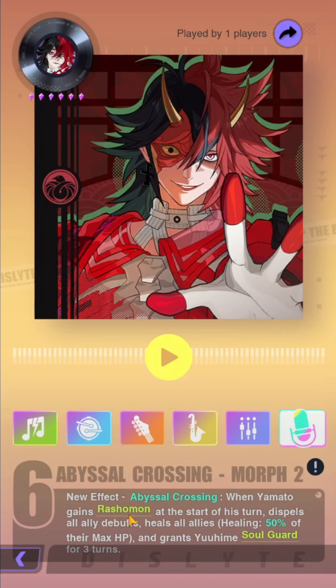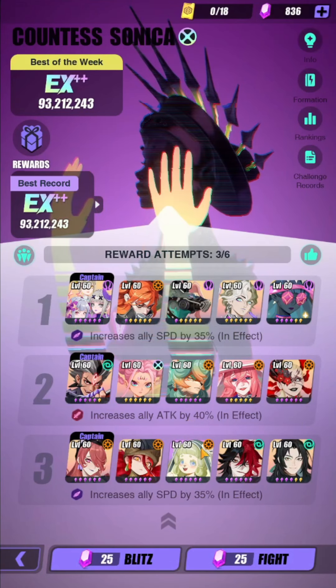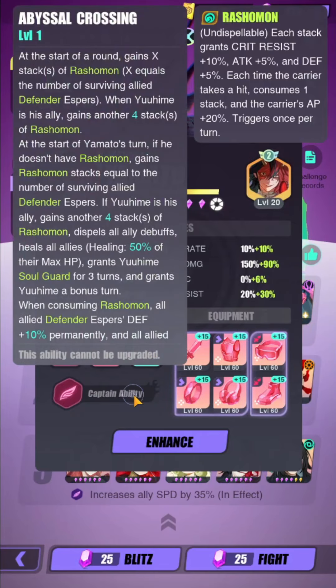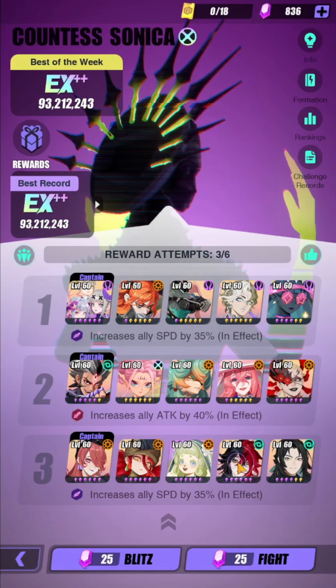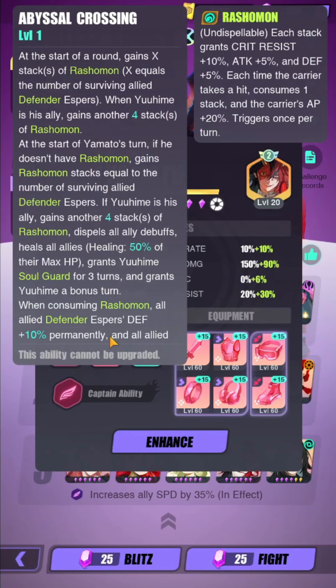The thing with R6 Yamato is that when he gets the Rashomon at the start of his turn, he will dispel all debuffs from your allies. The debuff dispelling is why he's pretty good for Sonika, especially when you run him as the sole defender of the team, because then he will only have one stack of the Rashomon. Sonika for team 2 and team 3 only has AoE attacks, which means Yamato will always get attacked by Sonika, remove the Rashomon stack, and when he gets his turn he's going to get the Rashomon stacks back.